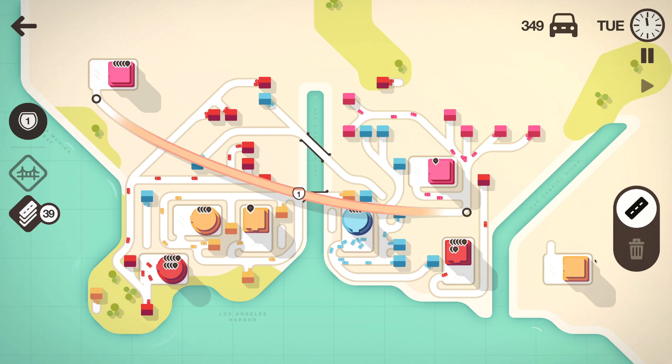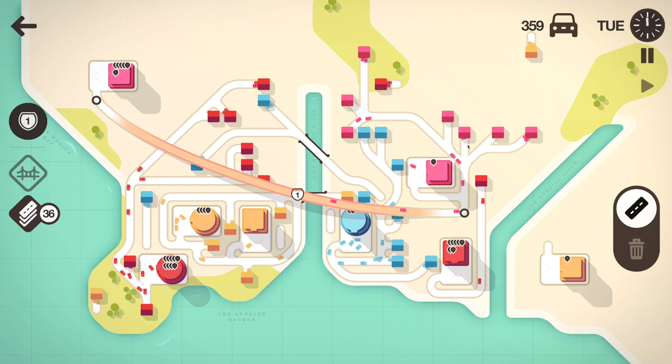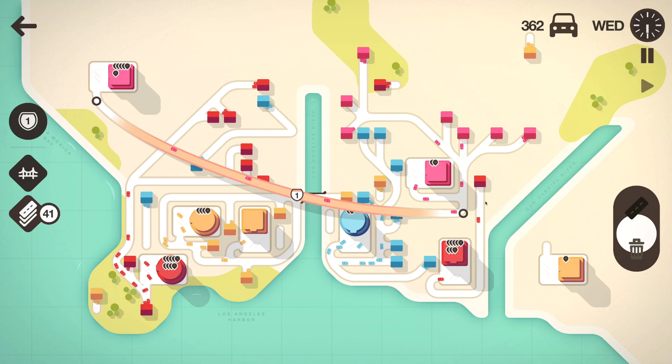We got another issue — a yellow mall in this section and no houses around here. We got another pink — let's put that there. This works pretty well, I am enjoying this.